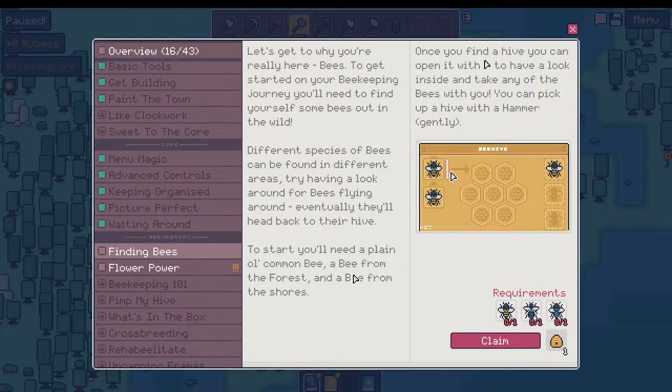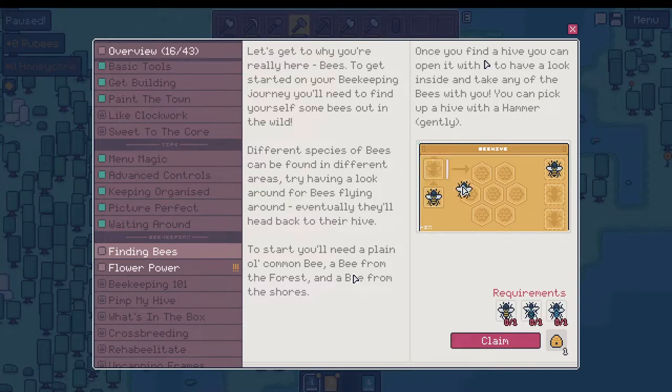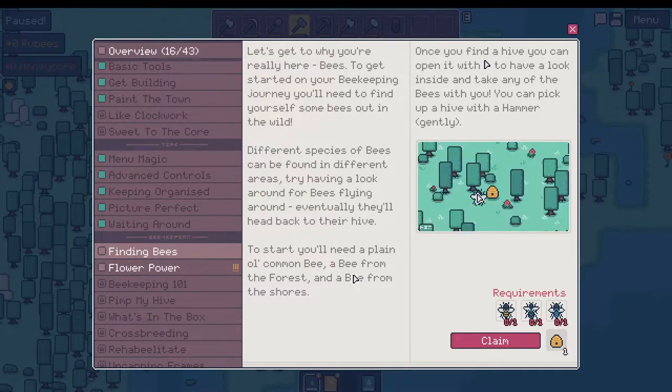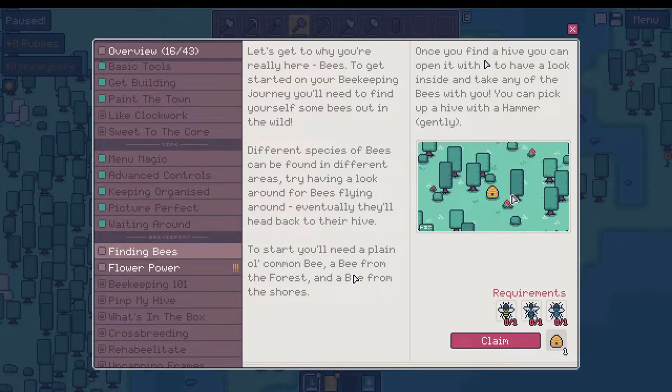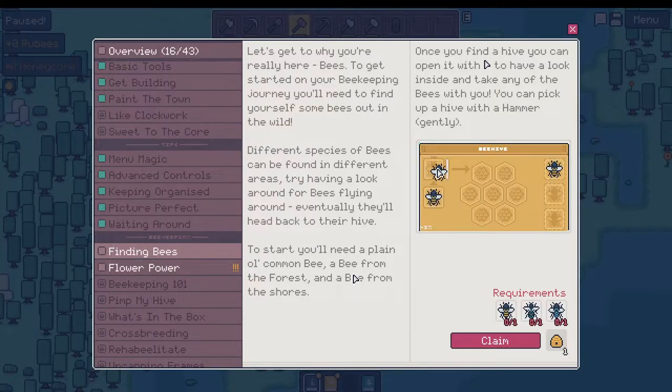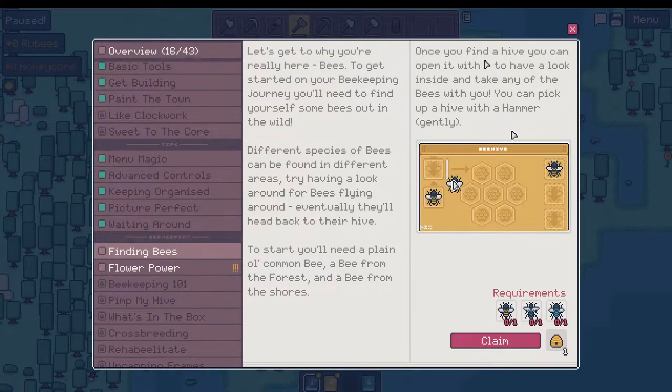Finding bees. Let's get to why you're really here — the bees. To get started on your beekeeping journey, you'll need to find yourself some bees out in the wild. I've found quite a few, actually. Different species of bees can be found in different areas. Try having a look around for bees flying — eventually they'll head back to their hive. To start, you'll need a plain old common bee, a bee from the forest, and a bee from the shores. Once you find a hive, you can open it, have a look inside, and take any of the bees with you. You can pick up a hive with a hammer gently.